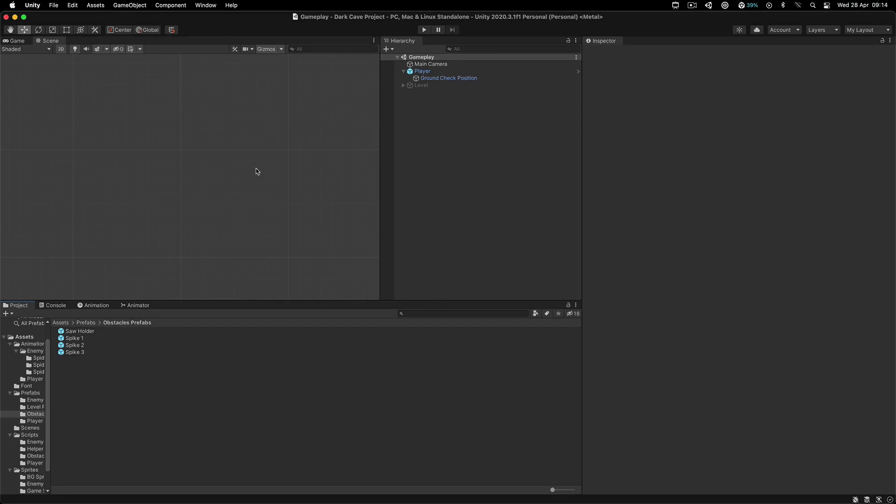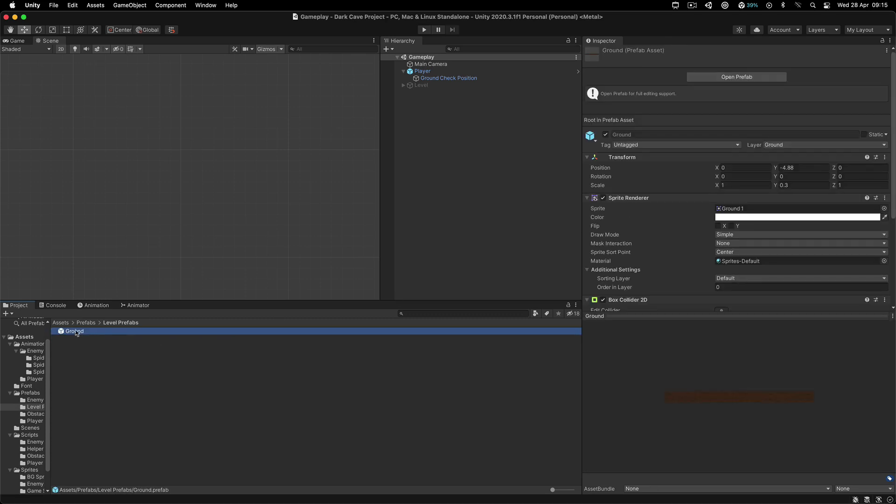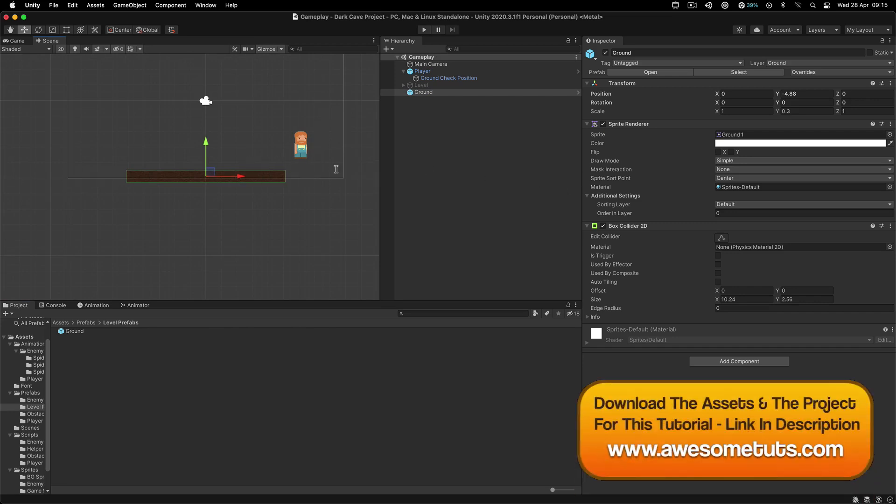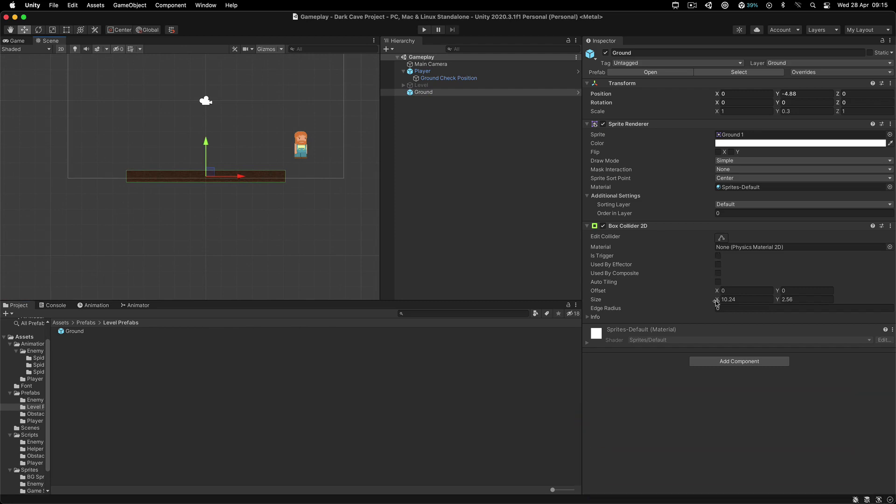Now we are going to create the level because we have all of our ingredients. Well, of course, we need to create some more, but we can create a level right now. Before we do that, in the prefabs you're going to create a level prefabs folder and simply drag the ground. This is the ground I have created as a prefab, basically our ground from the very start with a simple box collider that is not a trigger. The scale is 1 for the x and 0.3 on the y.